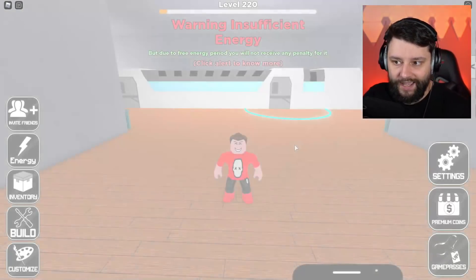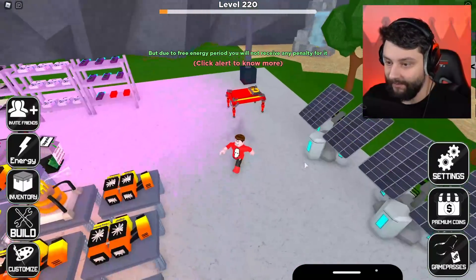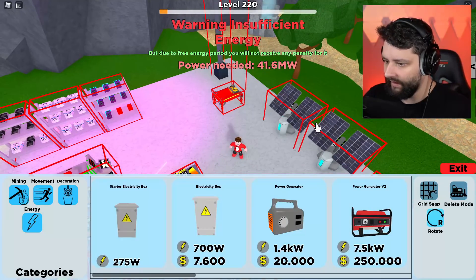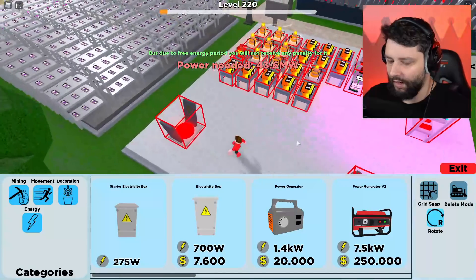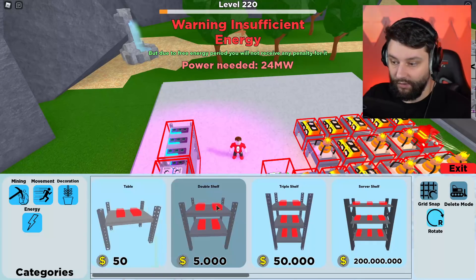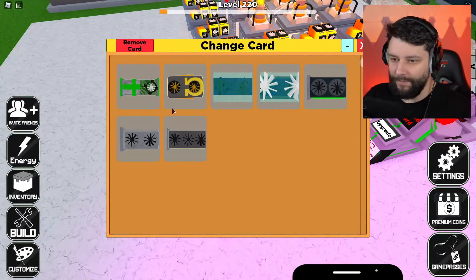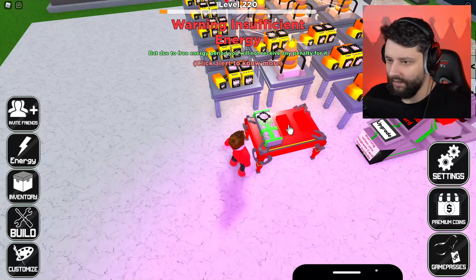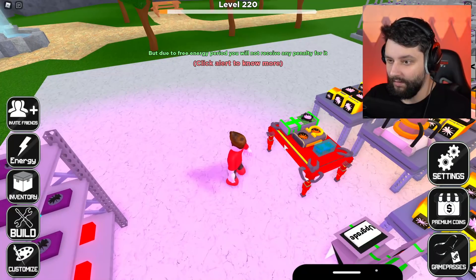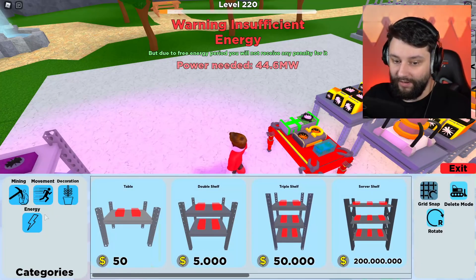I need to first focus on getting my factory all set up and running because that warning is flashing in my face and it's making me nervous. Back into build mode — I'm going to delete that big light because it's using power. Whatever I just deleted right there changed things big style. Let me get the flux table back in, place it just here, and place back the graphics card. Energy consumption is now 44.61 megawatts. That's definitely gone up since the last time, but I'm hoping my new energy generators will help.